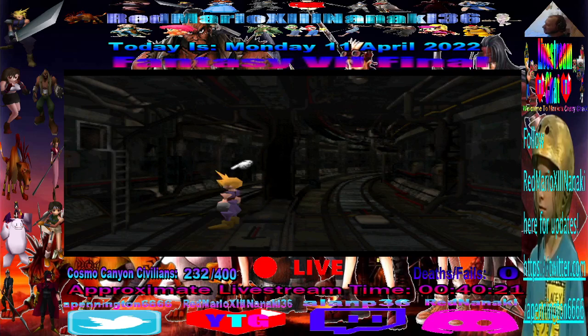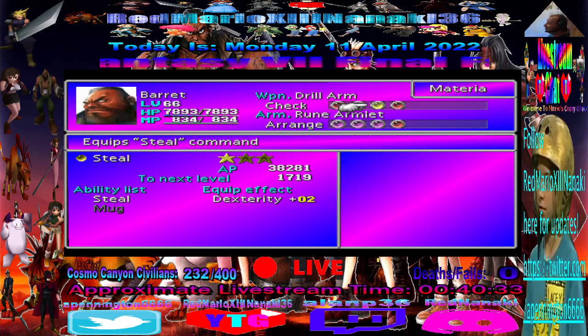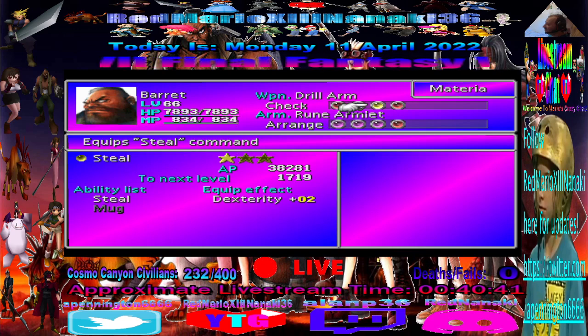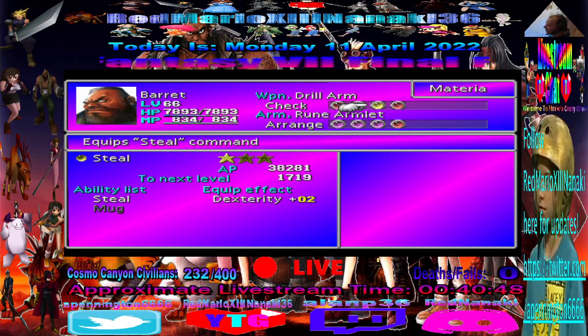But anyway, more importantly, you may want to go back to that save point before this game section, because there's an upcoming boss fight here that is very important. Make absolutely sure that you have Steal equipped before you go to this boss fight. And do not have Counter or Counter-Attack of any kind of materia equipped — such as Magic Counter, Sneak Attack, or Counter-Attack.